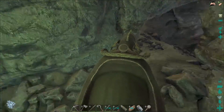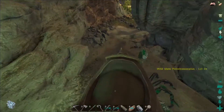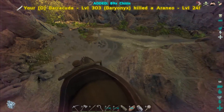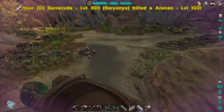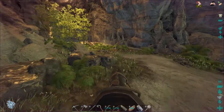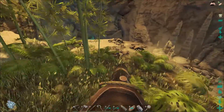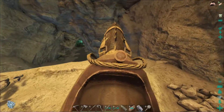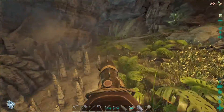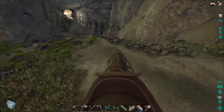I remember this cave now — this cave splits off. Let's go this way; there's a scorpion over here and some araneos. You can get fiber down here — this is crazy, this is so cool. I love the way they did these caves now — they really did a great job redoing these caves. I'm so glad they redid them, they look so much better.